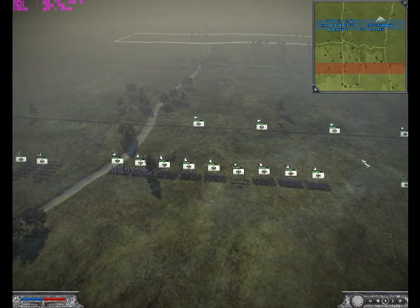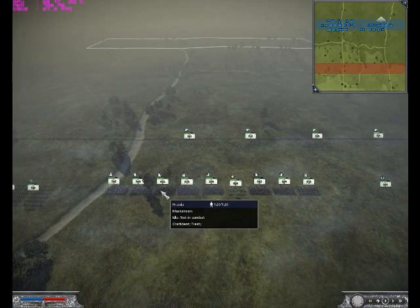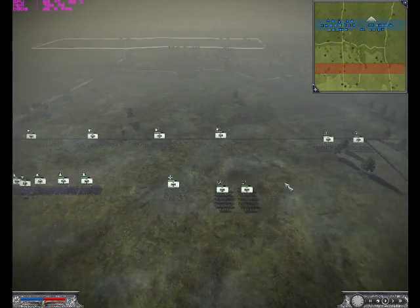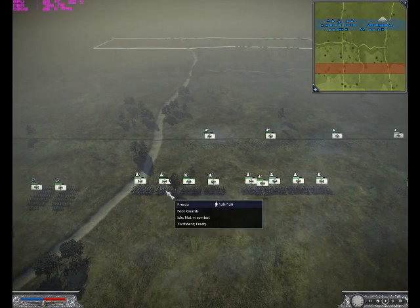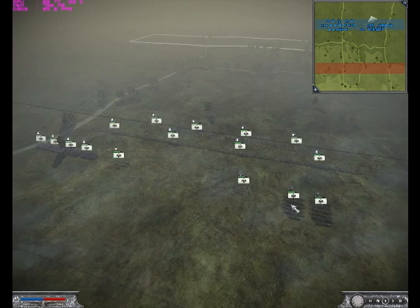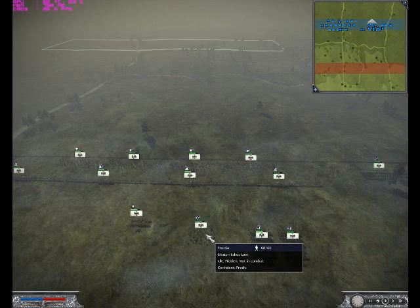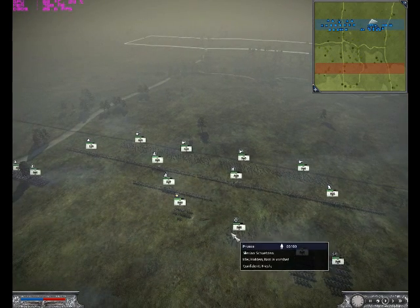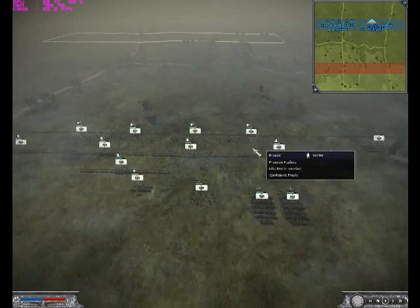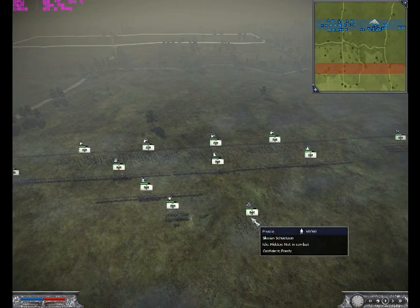As you can see, I've got a pretty standard build. I've got 5 lights — actually, I have 4 fusiliers and 4 lights and 1 skirmisher unit, along with 6 musketeers, 2 foot guards, and 6 lancers. I was testing out this new build, trying a skirmisher unit instead of having 5 lights, which I normally bring.